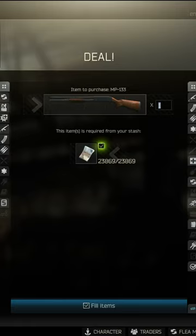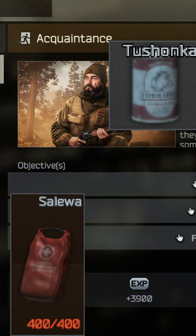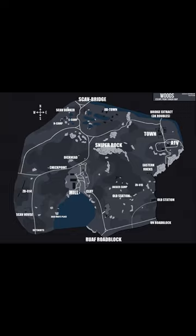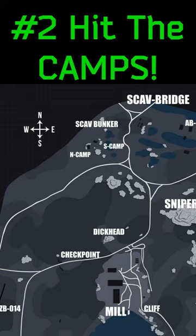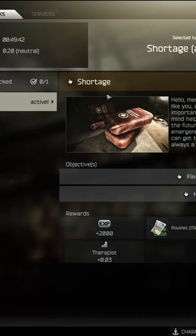pay 23k a pop and complete that quest. Number two: you need a ton of stuff at the beginning of Tarkov for quests, for your hideout, etc. Go to the north and south camp on Woods — they are rarely defended and they have an absolute plethora of loot.